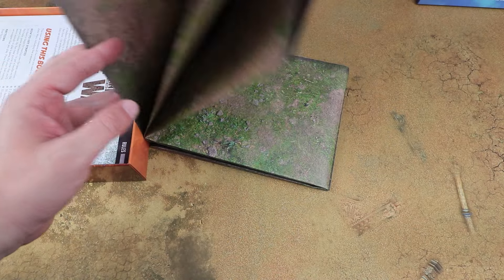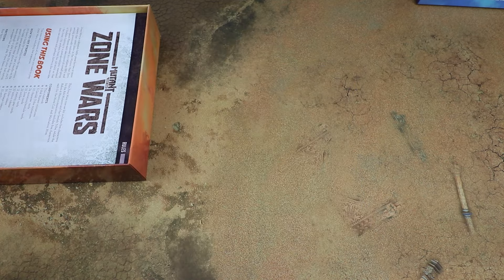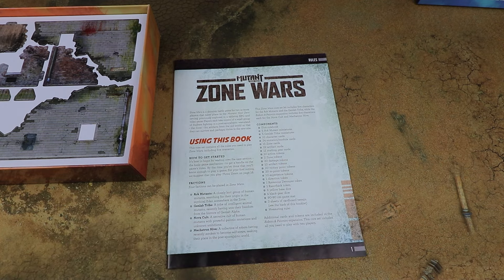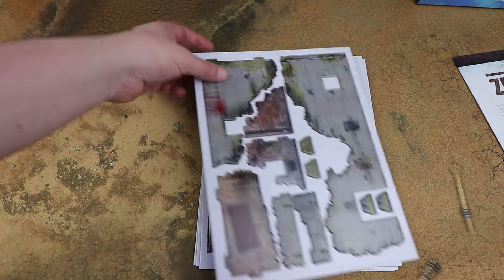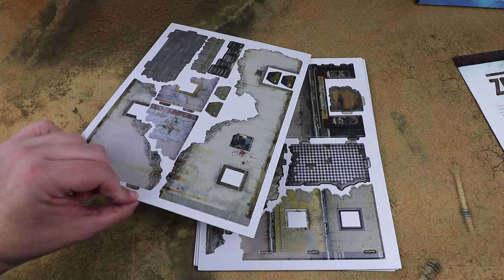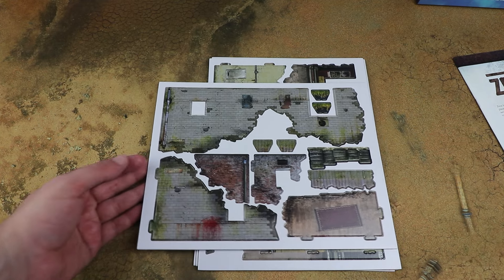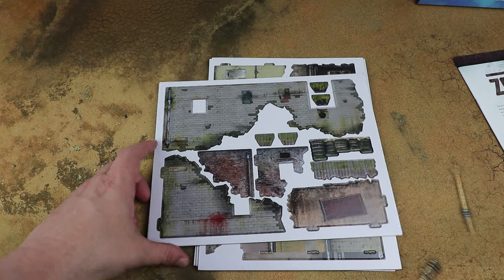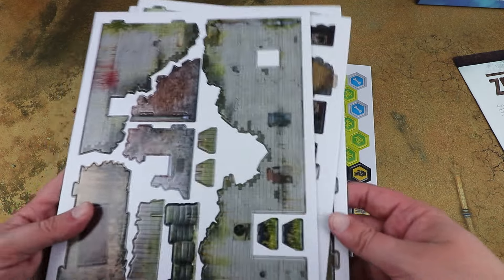It's a fold-up mat and it is double-sided as well, giving you options on how the environment looks. You could replace it with a neoprene mat if you wanted, but it's not required. We also get the full Zone Wars rules and some sheets of card terrain — these all punch out and slot together to make the terrain needed for the scenarios. You could glue them permanently to make them sturdier, or sub them out for plastic or resin buildings.